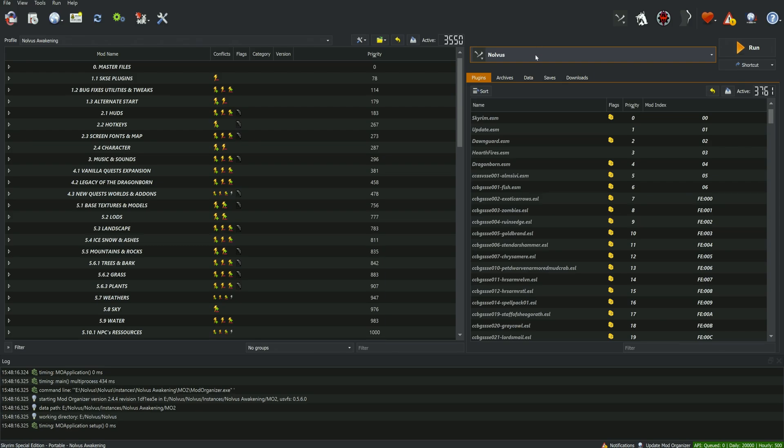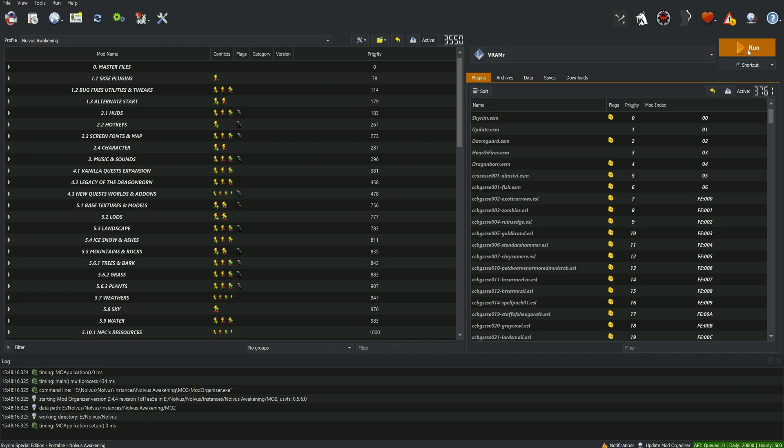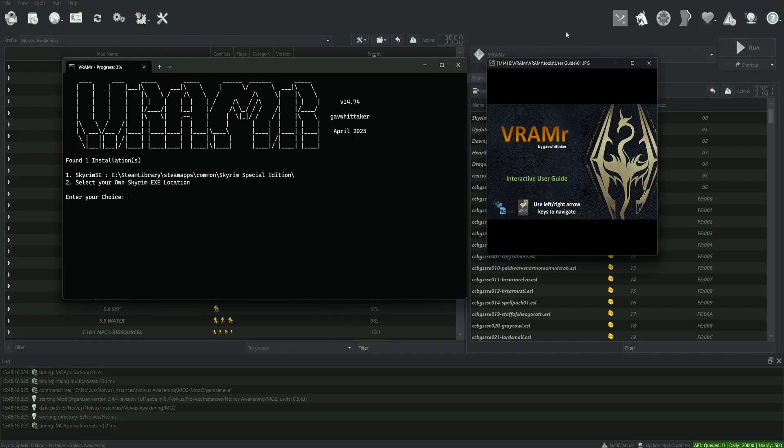Now that we've got VRammer all set up, we can click on it here — VRammer — then hit Run. It's going to run the VRammer GUI. The first thing it's already found our Skyrim installation in our Steam library. However, this is not the version we want to modify because we're using a modlist — we want to keep those files vanilla. The cool thing about both Wabbajack and the Novus installer is they make a copy of the stock game files so they can make modifications without messing with other modlists.